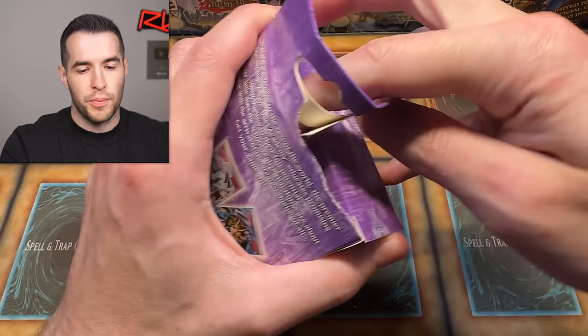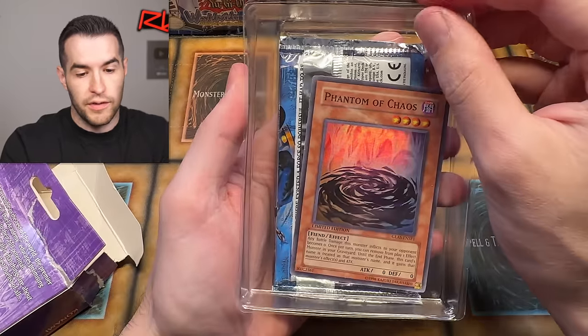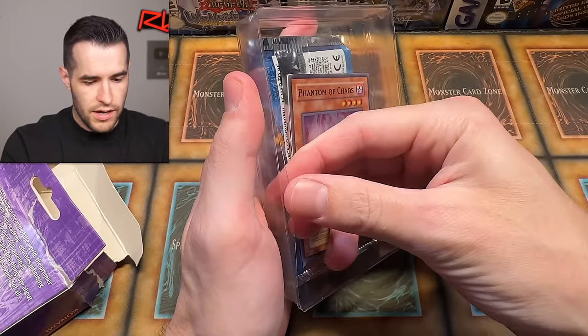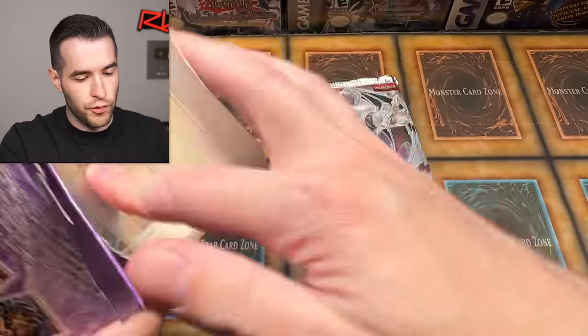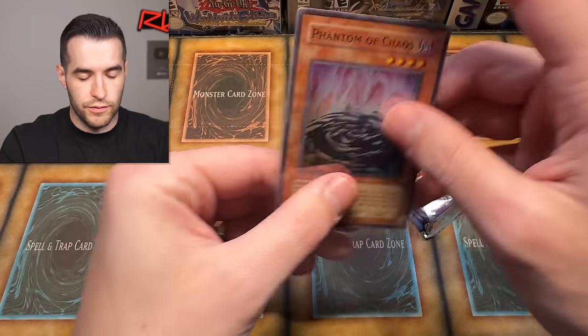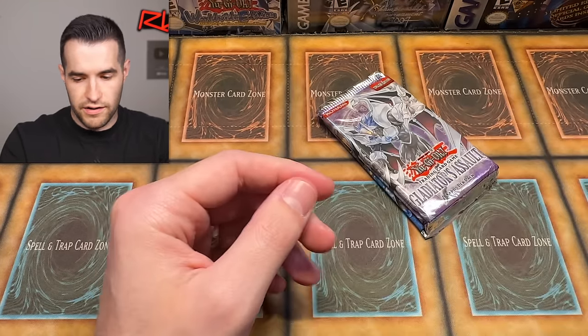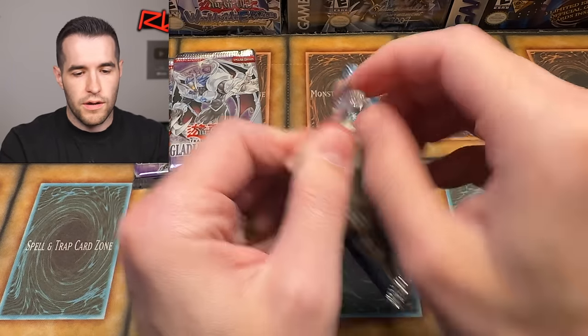I am going to brutally rip them open, so look away if you are a sealed product collector. There's a Phantom of Chaos — that's not bad. Some people don't like to see it — they're like, 'Oh, what are you doing? You've ruined the pack!' Some people actually do say that in the comments. I think those people don't realize how much old school product is really out there. We have Phantom of Chaos, super rare. Let's start off with the Dark Crisis pack.